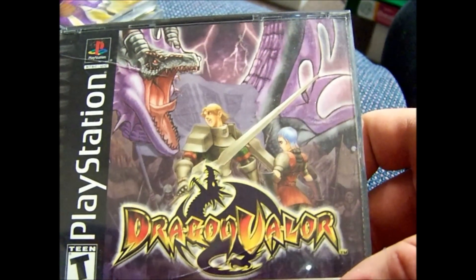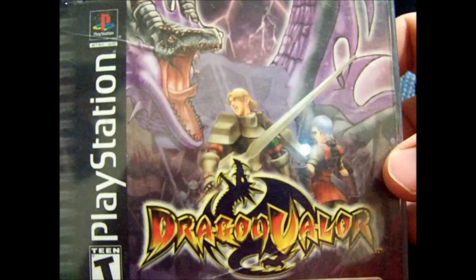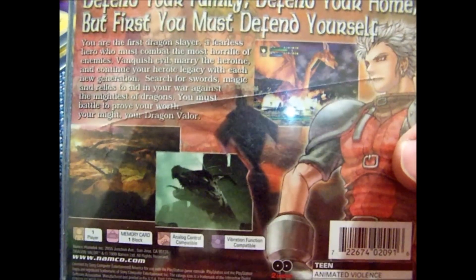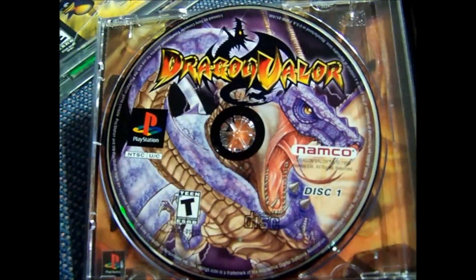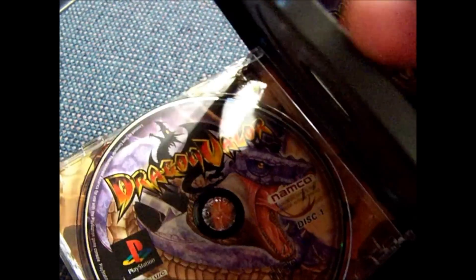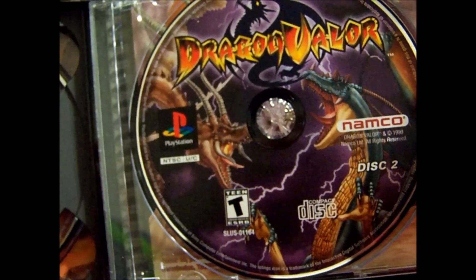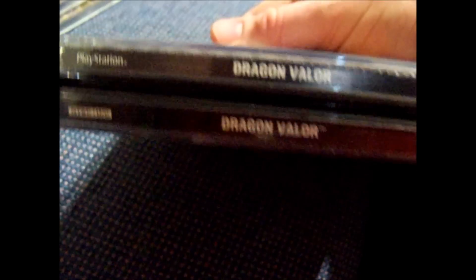Another pretty sweet find — same with the next two. Dragon Valor, pretty sure this is an RPG. It has some cracks in the cases, but I can switch it out for one of my crappier-conditioned ones in my collection. Disc 1 and disc 2. No manuals sadly, which sucks. Manuals are harder to find on RPG-type games. But a great deal — that was like $4 I think.